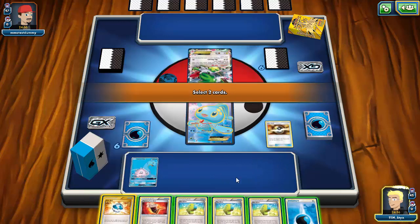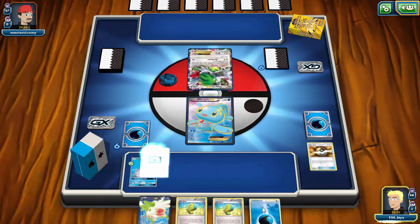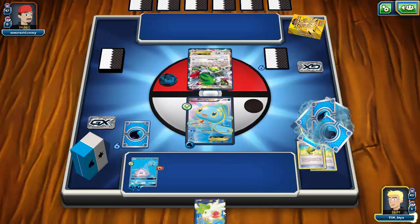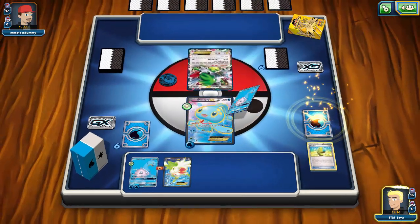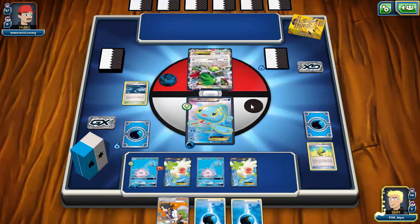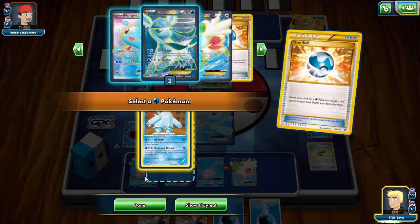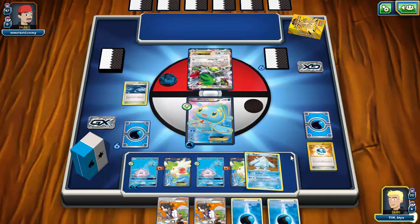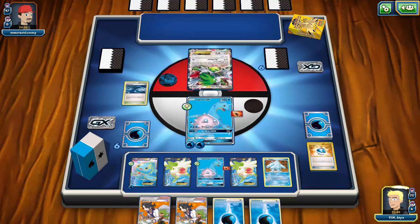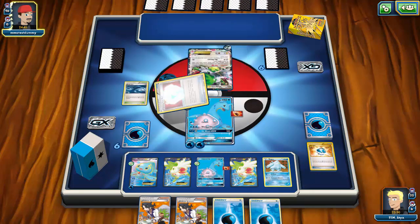I want to get rid of the Dive Ball and one Max Elixir to guarantee the attachment from hand onto Manaphy, then go for an Energy Switch later. Playing the Fighting Fury Belt and Max Elixir — we hit it. Can we hit another one? Yes! Then I can Shaymin for a fresh hand of six cards. Already three energy on board — that's exactly what you want with this deck. Let's play another Lapras and go for a Rough Seas.